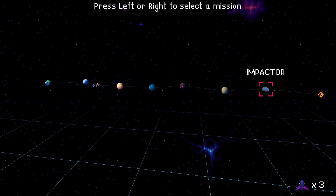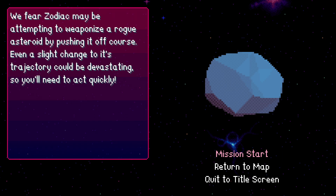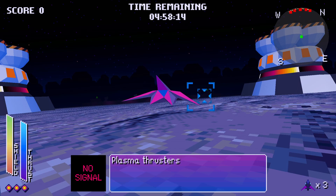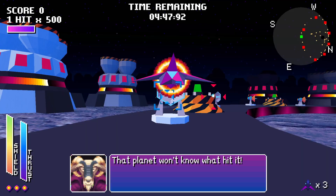Impactor: 'We fear Zodiac may be attempting to weaponize a rogue asteroid by pushing it off course. Even a slight change to its trajectory could be devastating, so you'll need to act quickly.' Okay, is this also all-range mode? Indeed it is. 'Plasma thrusters will be ready to fire in five minutes.' Excellent. That planet won't know what hit it. Alright, we've got a time limit.